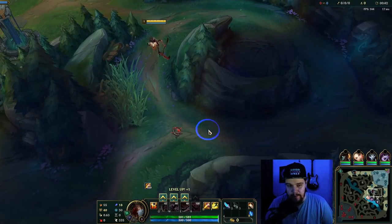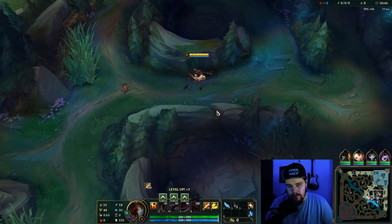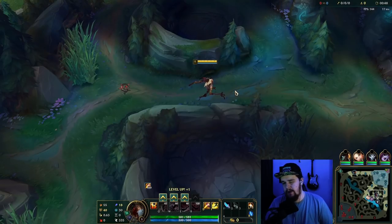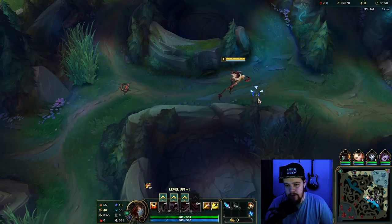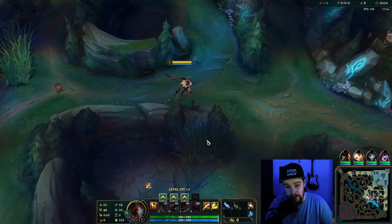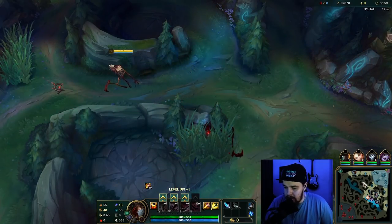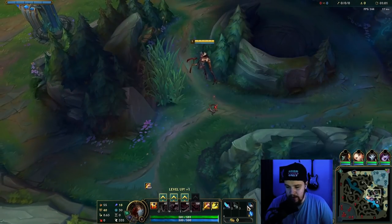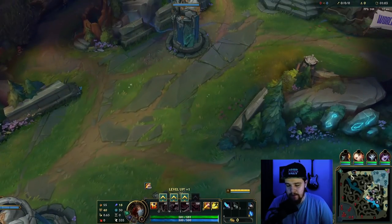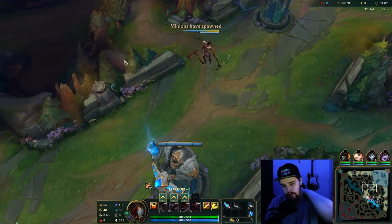All that extra item haste — previously I used to run Ultimate Hunter on Fiddlesticks, however it was only okay at that point to go for Ingenious Hunter. That has changed, because now it's actually really, really good because of the 15 extra item haste they gave it this patch. So now all your item cooldowns will be super low, which on Fiddlesticks is amazing. Gives you more Predator uses, more Zhonya's, more Rocket Belts, everything.